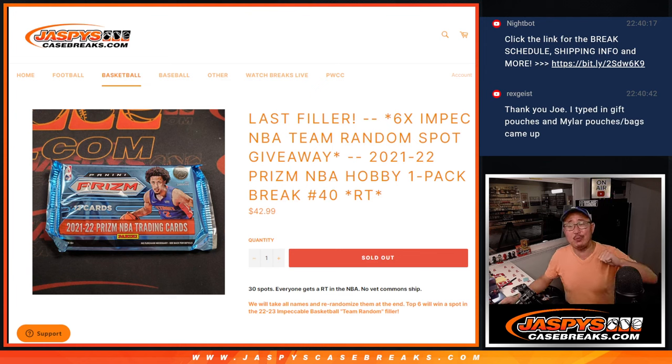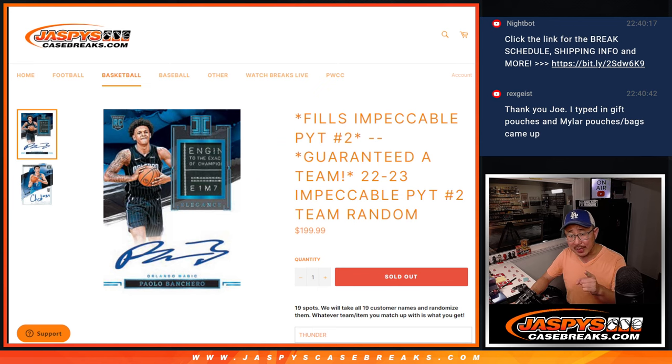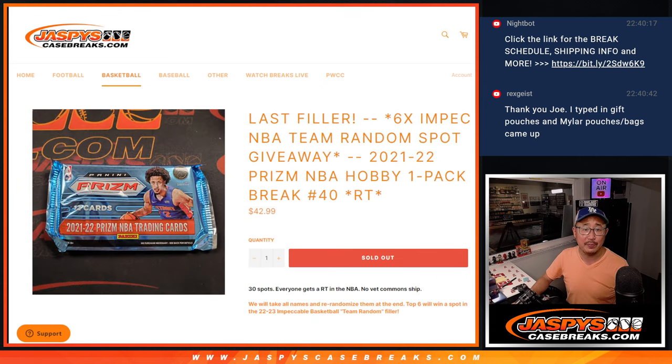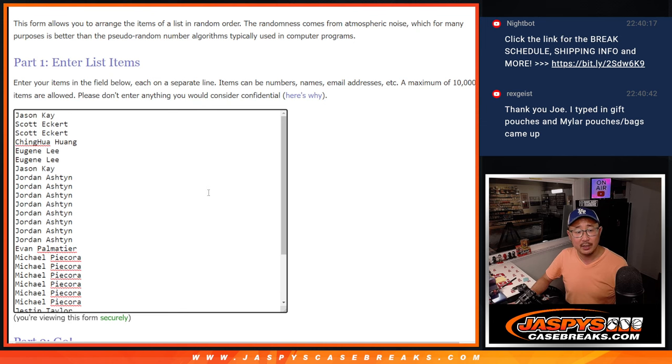Hi everyone, Joe for Jaspi's CaseBreaks.com coming at you with 21-22 Panini Prizm Basketball hobby pack break number 40. With six impeccable team random spots being given away — a $200 value — which ultimately unlocks Pick Your Team 2. Those two other things are coming up in separate videos. Let's do this first. Big thanks to this group for making it happen.